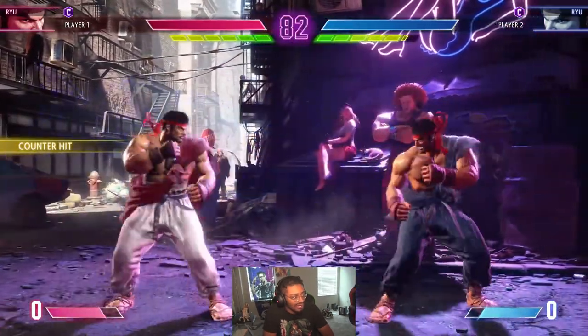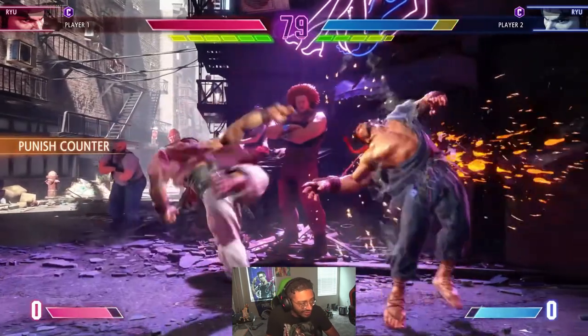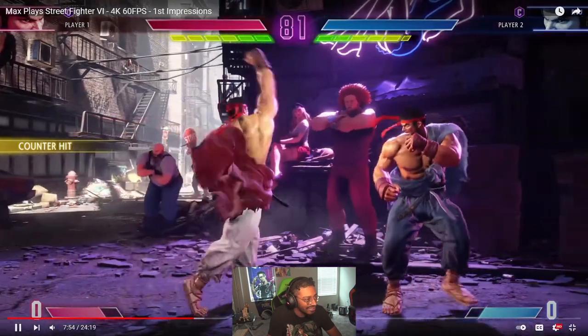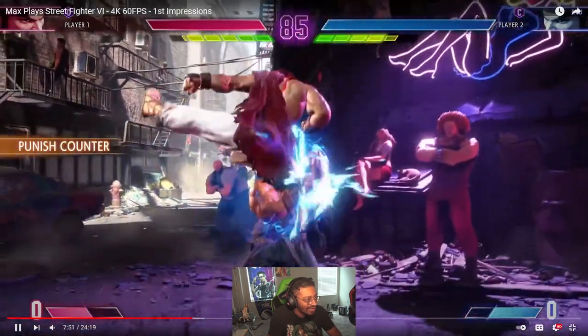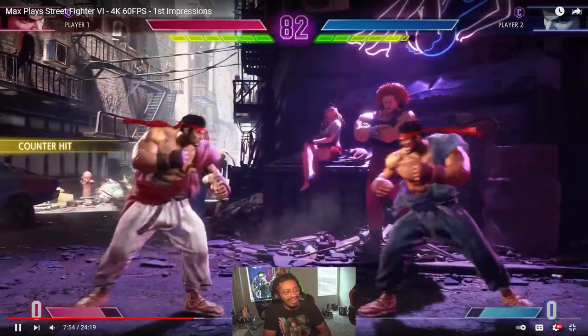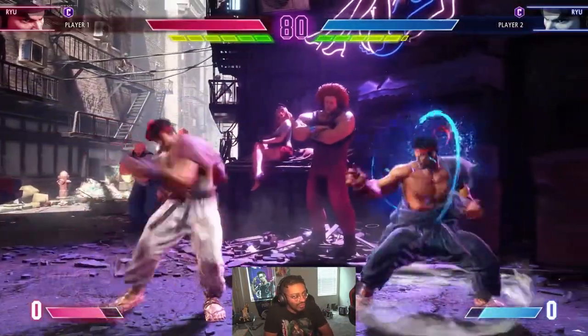I see standing jab counter hit into crouching medium punch. It looked like standing jab into crouching medium punch on counter hit — look right there. So it looks like they're going to have some type of link still, so we can definitely rejoice. It looks like it might have some links for sure.